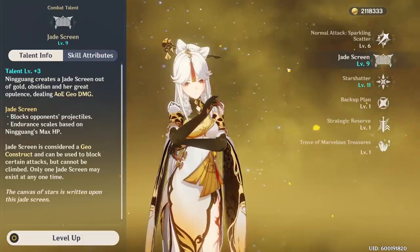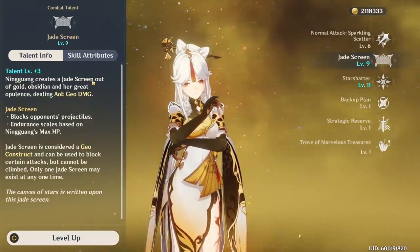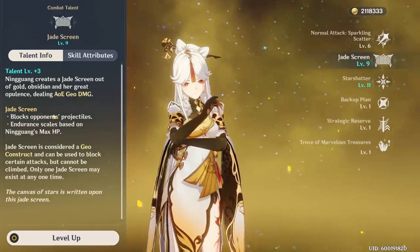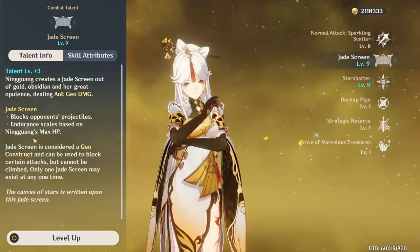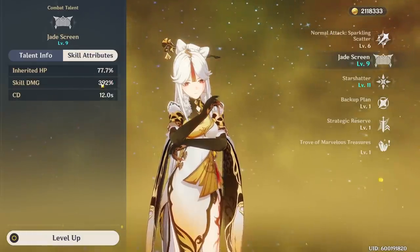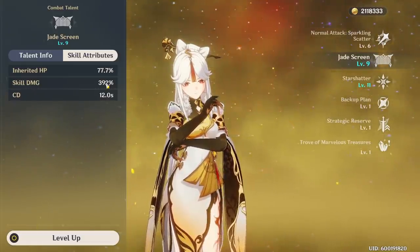For her second ability — the E skill — it is called Jade Screen. This ability creates a large wall in front of you which you can walk through. It will deal damage when summoned, block enemy projectiles, and its durability scales based on Ningguang's max HP. This ability does an insane amount of damage — at my level 9 it does 392% damage, which is very high for a skill and is one of her main burst abilities.